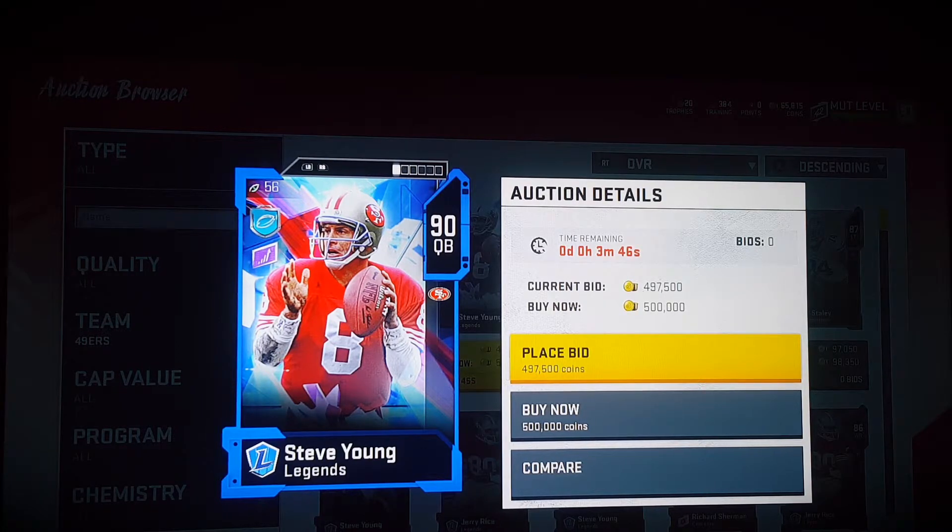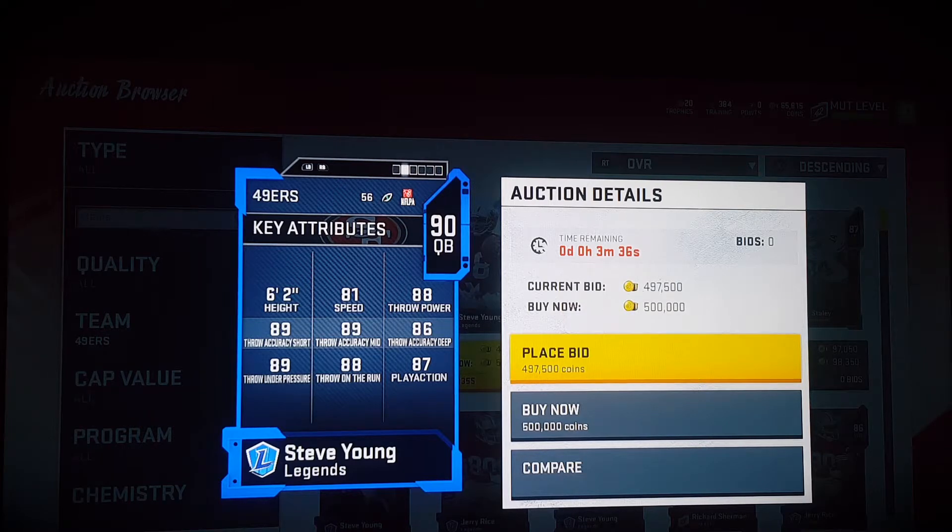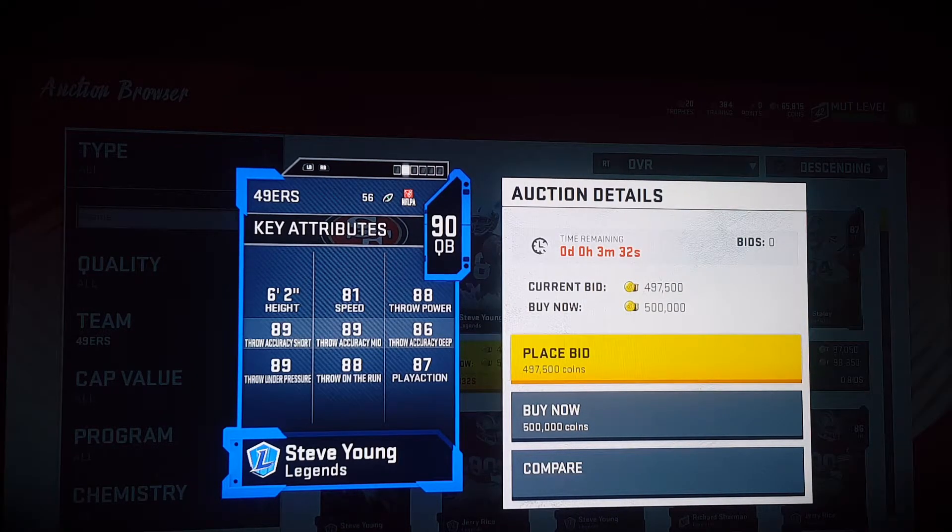Fine hunter — I wish it was a little bit lower than that so I could get him. I currently have him powered up to 88 overall. He's a very damn good passer. Standing at 6 foot 2, he has 81 speed, 88 throwing power, 88 short, 88 mid, 86 deep, 89 under pressure, 88 on the run, and 87 play action.